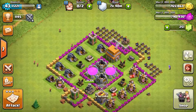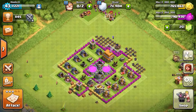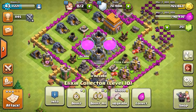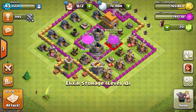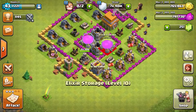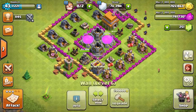Alright, to find how much gold or elixir you have without collecting it - normally you'd have to click on it and that would just collect all of your elixir or gold. So what you can do is move about anything apart from the elixir or gold storage or elixir or gold collectors.